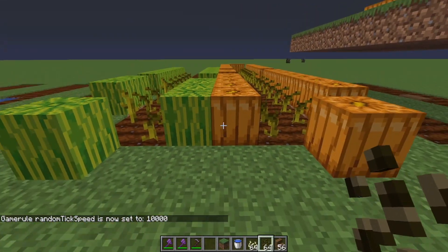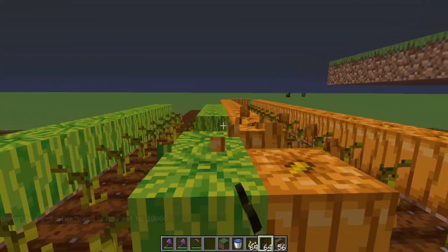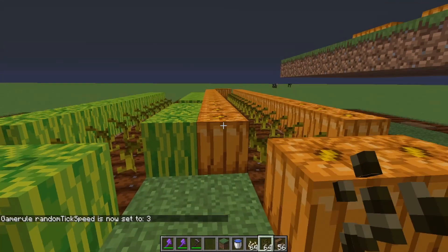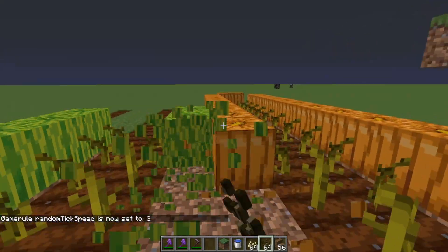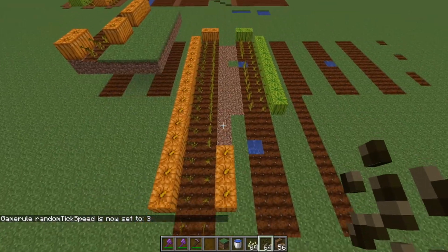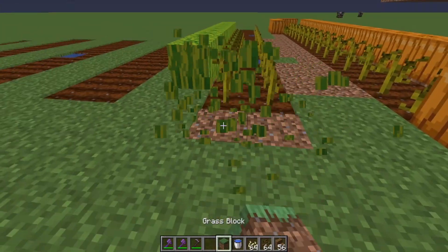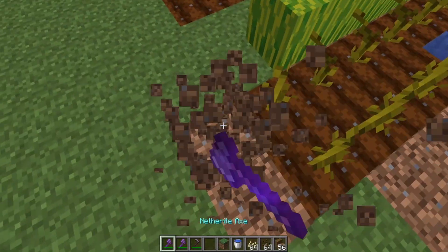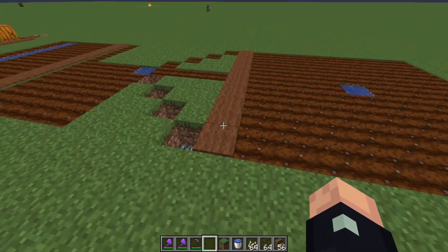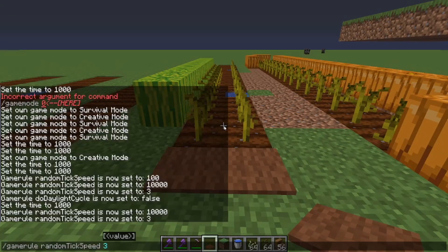I am going to use a little cheat code and put the random tick speed a lot higher so you will see how the farm works. It will grow every single block — pumpkin and melon. You can just break the pumpkin and melon and farm all you want. This is a very efficient, time-saving, and space-saving farm. You can use some other blocks to block off the melon and pumpkin growth — you can use carpet easily, and carpet will block the growth of pumpkins and melons.